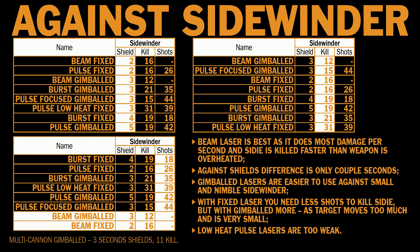Gimbaled lasers are easier to use against the small and nimble Sidewinder, but you must be close enough. You can't let the target be too far away — then gimbaled weapons are useless. With fixed lasers you need fewer shots to kill Sidewinder. Developers stated the difference between gimbaled and fixed weapons is around 20-25%, and that's exactly what I found too. Low heat pulse lasers are too weak. Multi-cannon gimbaled killed Sidewinders in 11 seconds and shields in 3 seconds, so they did a good job — and 11 seconds is the best time I recorded.